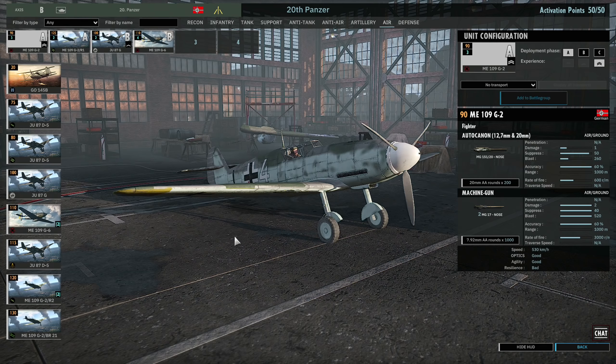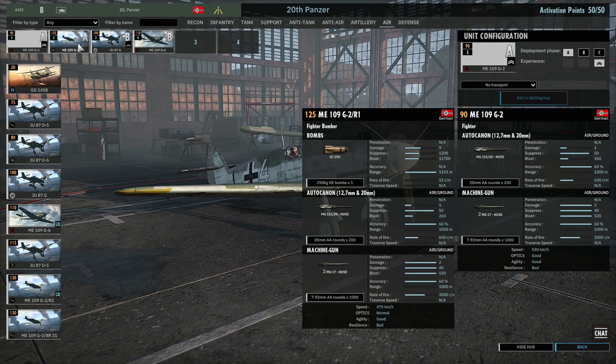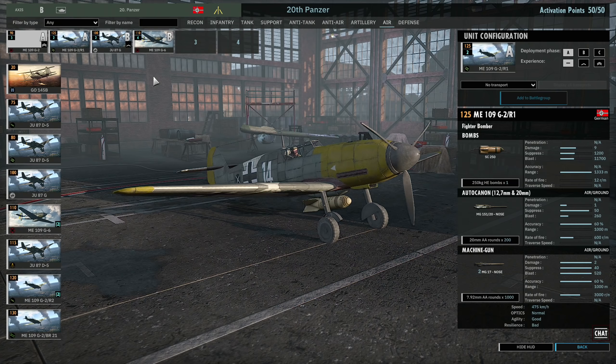Finally we have the air tab. Starting with the ME 109 G2s — three at 2-star veterancy. A relatively mediocre fighter otherwise but decent, cheap, and you get plenty with good veterancy so you can't complain. Then we have the ME 109 G2 R1s in Phase A with 250kg bombs — great for causing splash damage that can pin down multiple infantry units at once, or pin armor if the bomb lands in the right area. Worth bringing in Phase A for those cheeky bombing strikes.